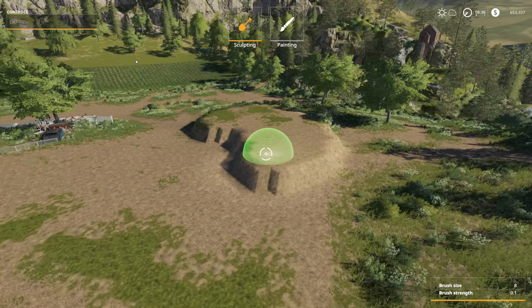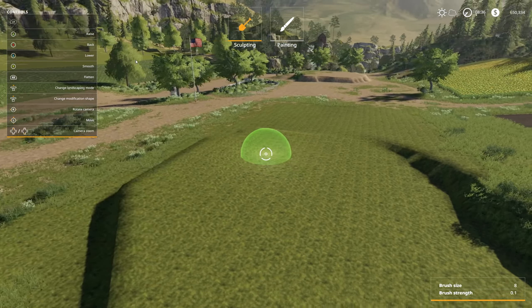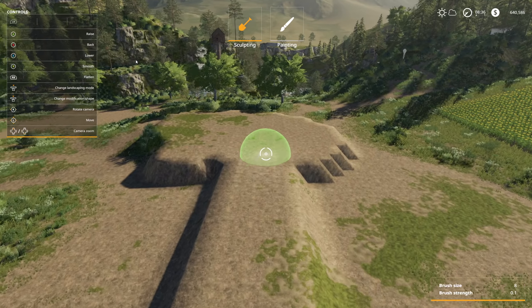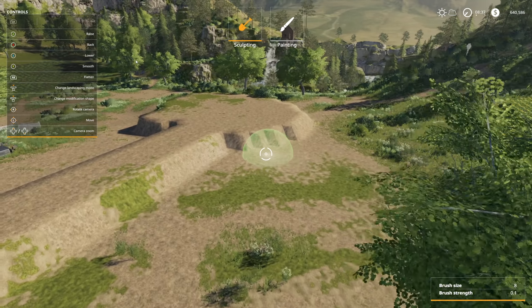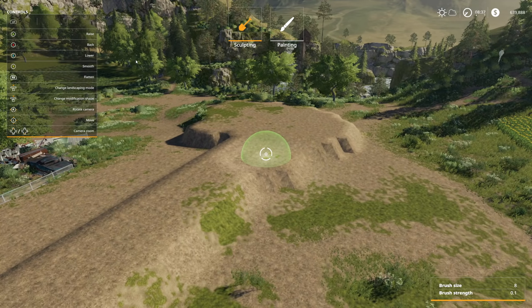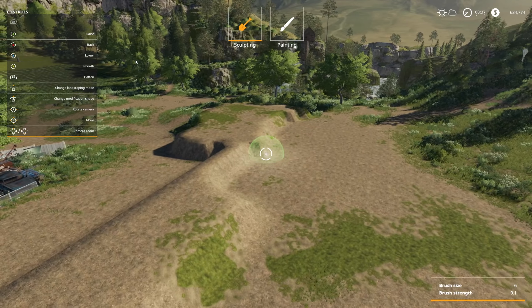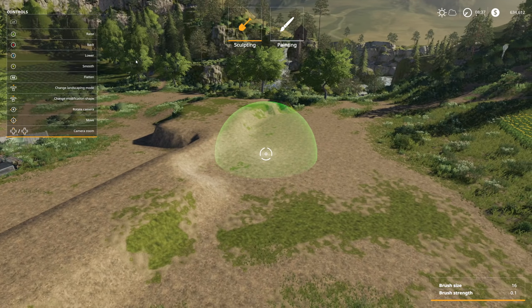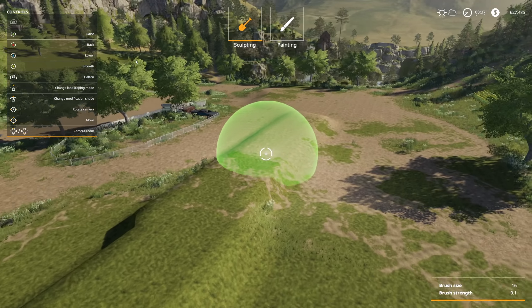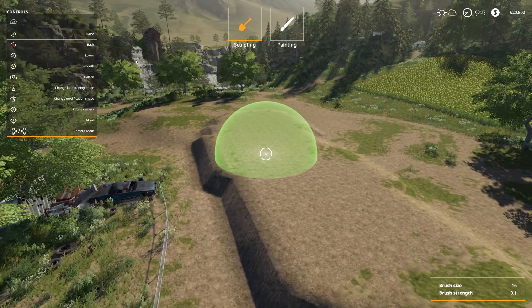Wherever you've been working, the flatten tool uses the current height as its reference. So if I hit flatten and go all the way across, it's going to be the same height throughout - which isn't ideal. You can hit smooth and it'll create some transitions in between, but it still won't do exactly what you want. You have to lower that area and then hit RB around it. If we make the shape bigger we can get a lot more done quickly. Now we've got a smooth low area, all smoothed out.